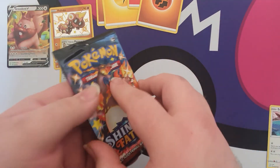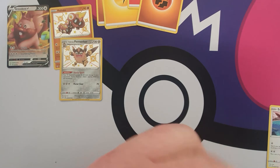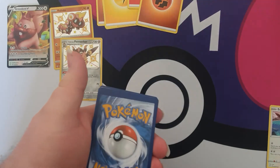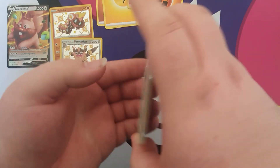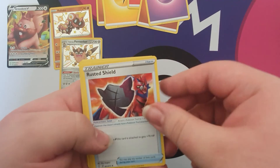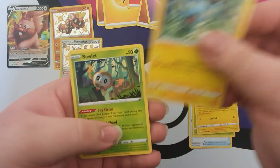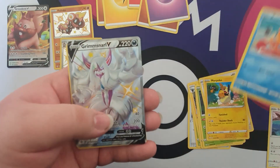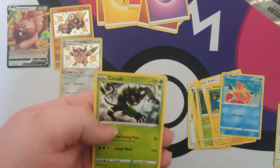Last pack — the Charizard one. Let's hope we actually get the shiny Charizard. Here's the code card — one, two, three, four. I'm going to say green energy — it's psychic. We got Rusted Shield, Eldegoss, Luxio, Shinx, Rowlet, another Eevee, Morpeko, Weasel. We got a shiny Grimmsnarl V — let's go! And a Normal Rare Zarude.